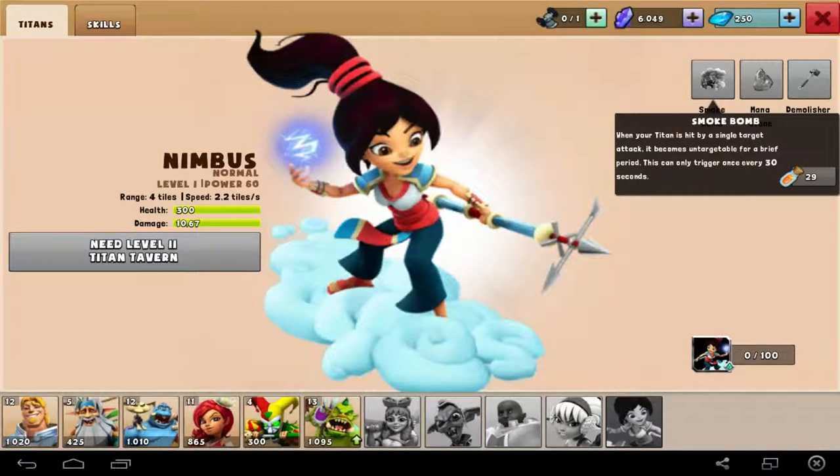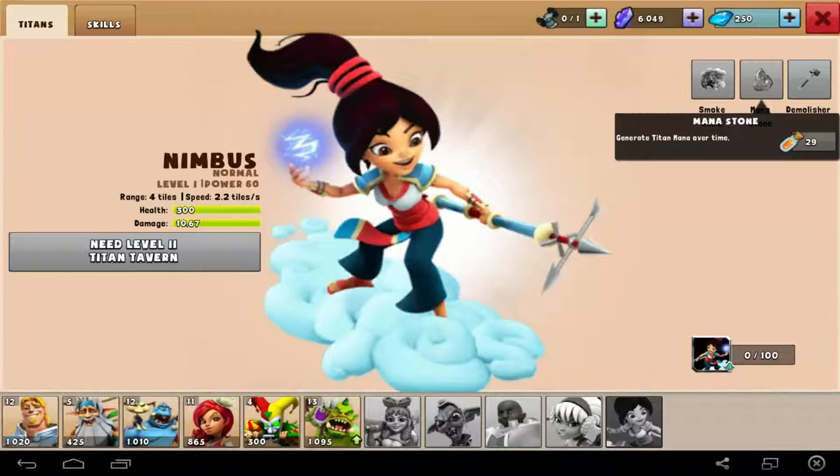Let me see — Nimbus can do smoke bombs. You can read yourself if you like, just pause the video. And Nimbus can use mana stone, which is really awesome and useful. If you use Nimbus, the combination with other heroes will be really, really very nice, because mana stone is an awesome skill — that's why Nimbus is really important.